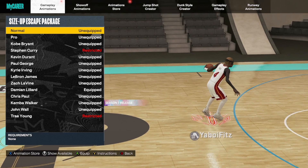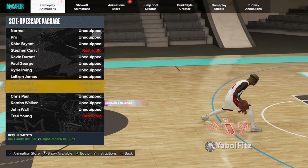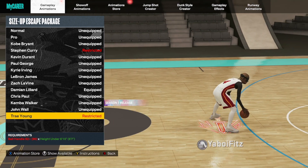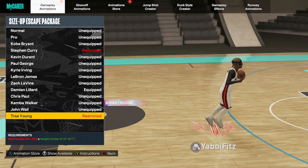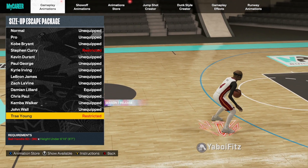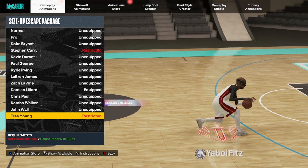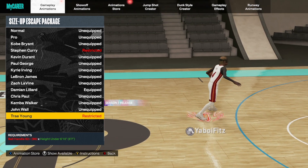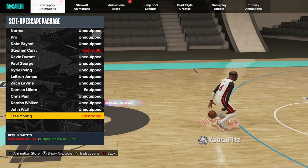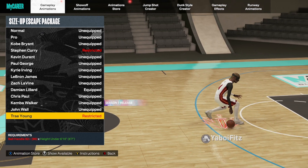Next are the size up escape packages. The best ones are Stephen Curry and Trae Young, which have the highest requirements. Unlike signature size ups, these can be used by players up to 6'10" — it just has a ball handle requirement. The ball handle requirement does nerf some bigger builds, but it also keeps the 6'9" builds from being too overpowered, while making 6'7" and 6'8" builds more viable.